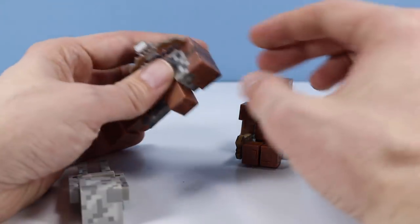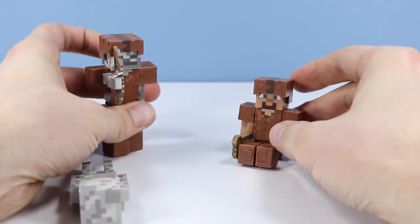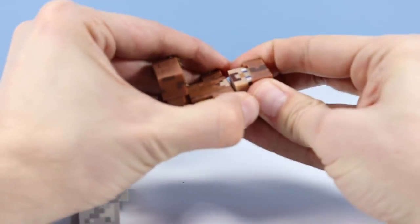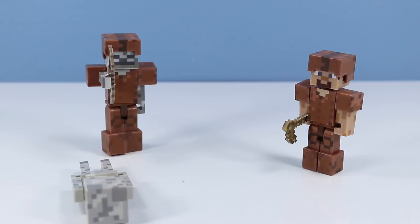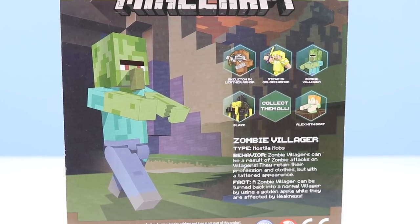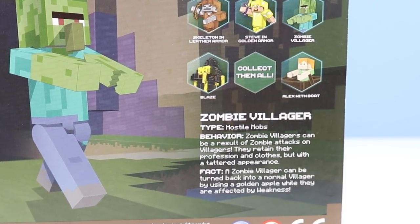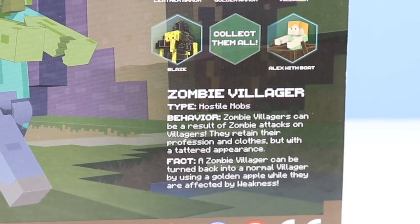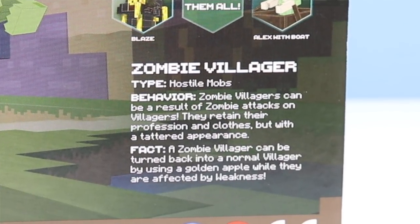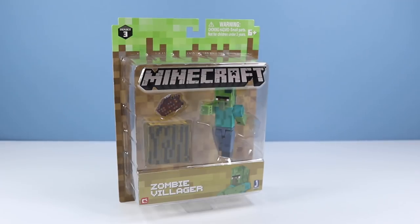I probably should note that I believe you could take these helmets off. Neither one of their helmets can be removed — I'm sure if you found a chisel you could get them off. Let's see what the zombie villager is all about. Zombie villager. Type: hostile mobs. Behavior: zombie villagers can be a result of zombie attacks on villagers. They retain their profession and clothes, but with a tattered appearance. A zombie villager can be turned back into a normal villager by using a golden apple while they are affected by weakness.